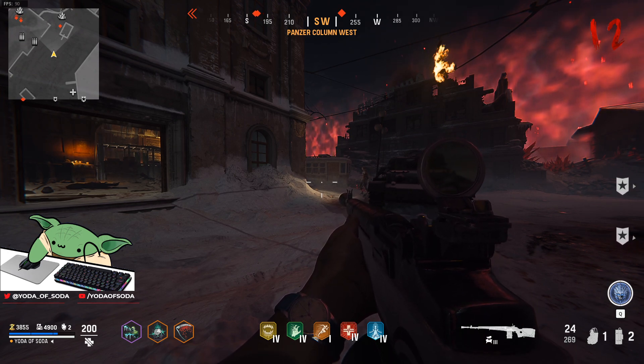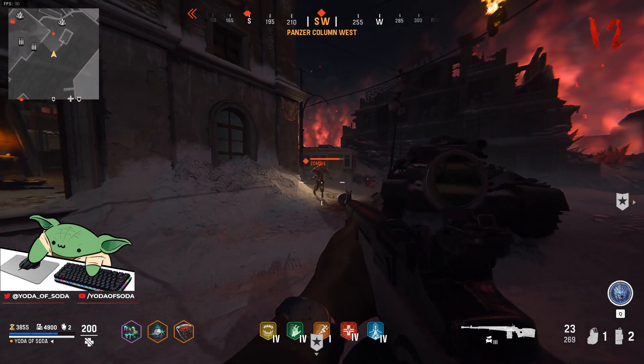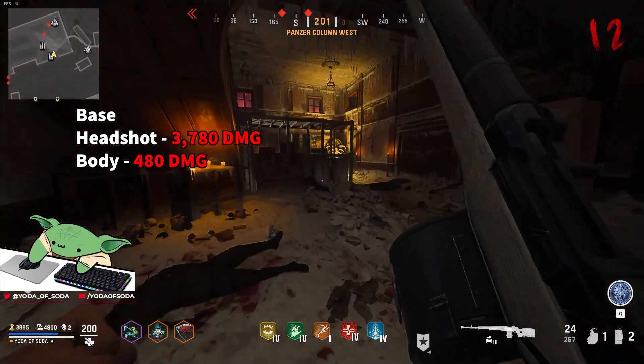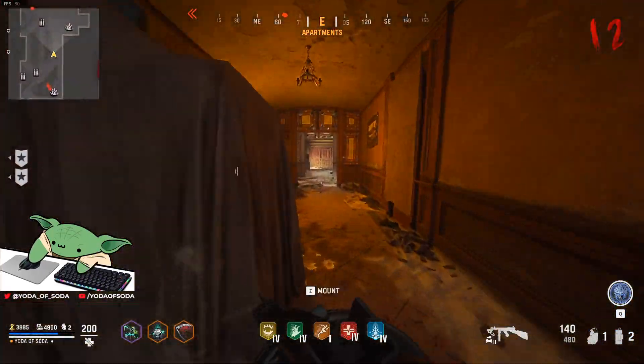The damage boost from Call the Week is so absolutely insane. We shoot the zombie in the body here — you see it does 480 without him being slowed, and then 3780 with the proc. Just to have a frame of reference for the damage. If you're going to be using this loadout, I highly recommend using weapons that have a lot of ammo.